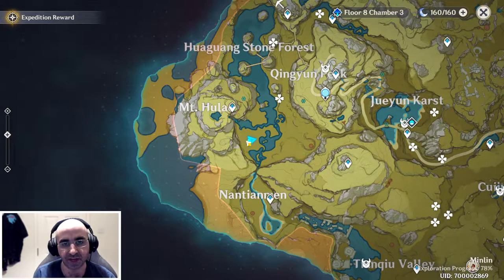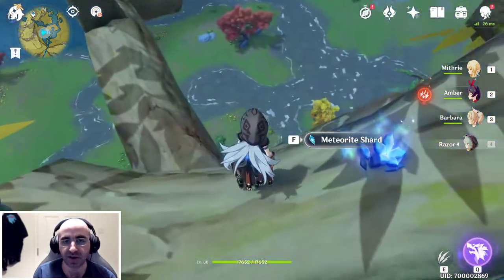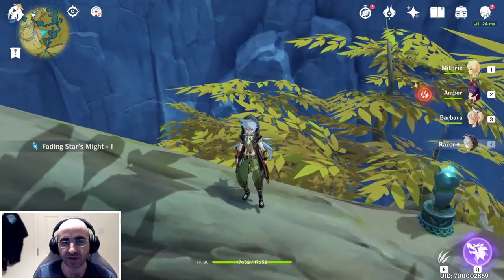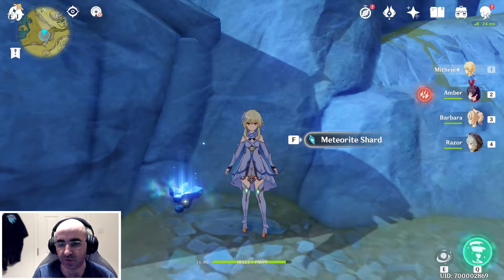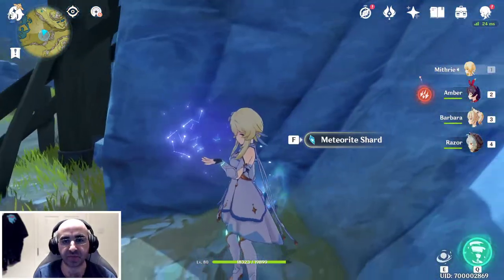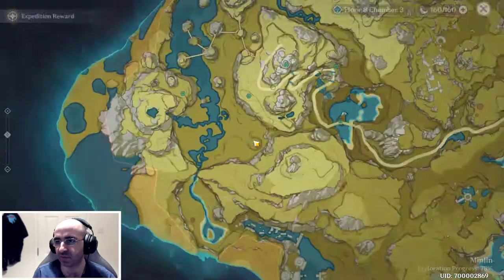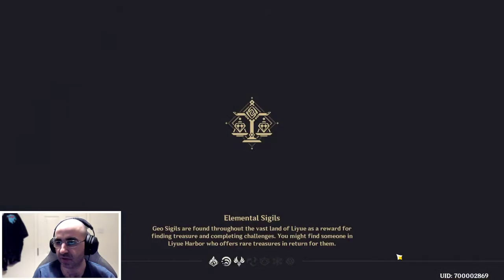Now in this region next to Mount Hulao — you have to climb up this tree to get here. Off to the next location. Made it here on the map next to this beast hut — it's right next to this wall. The last one in this area is actually up Mount Hulao, so let's teleport.